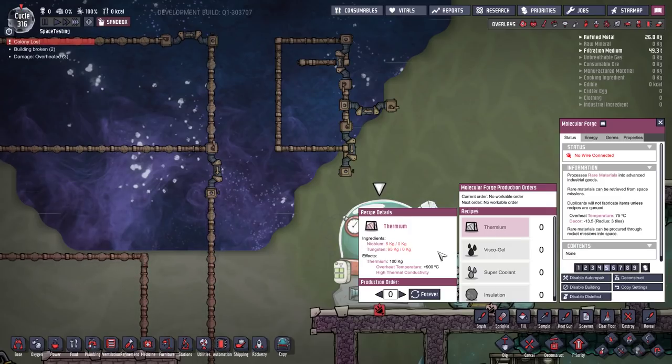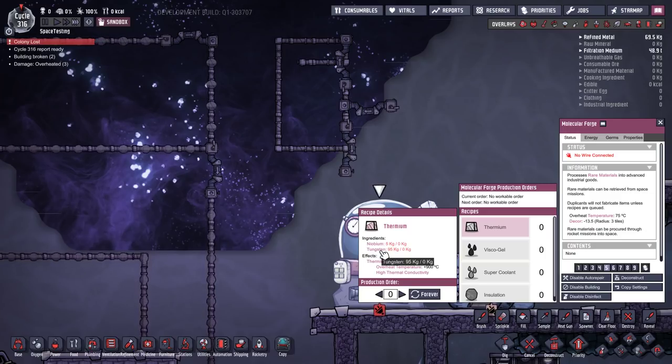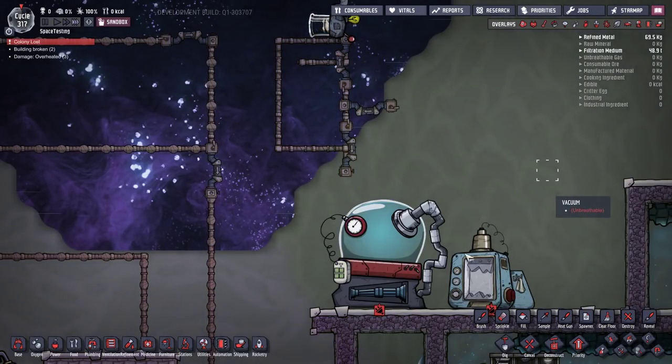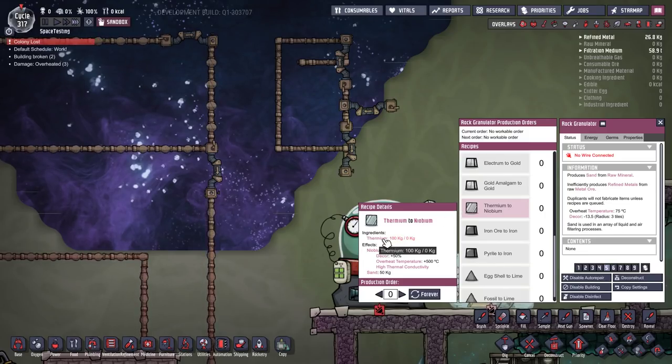Thermium is made from just five kilos of noobidium combined with 95 kilos of tungsten, producing 100 kilos of thermium. Tungsten is limited — it can only be made from wolframite, which is only available in the cold biome on your starting asteroid and cannot be found in space. It is non-renewable. But here's the trick: take your 100 kilos of thermium, go to the rock granulator, and use the thermium-to-noobidium recipe. It'll give you 50 kilos of sand and 50 kilos of noobidium.